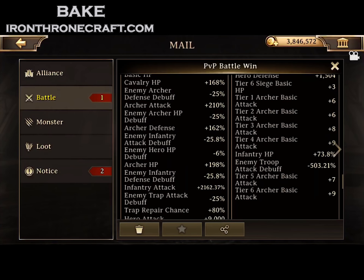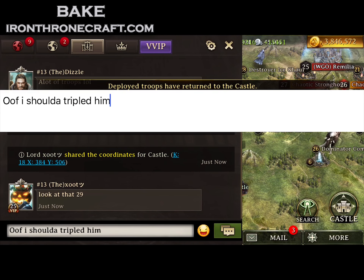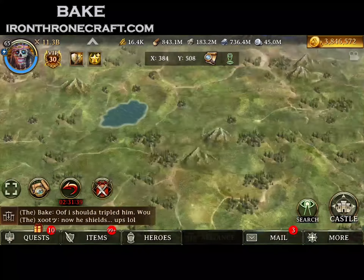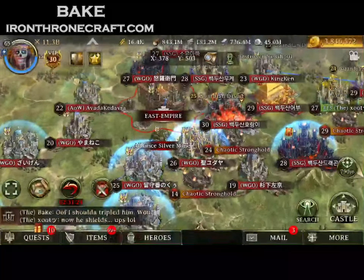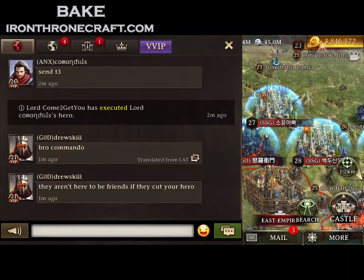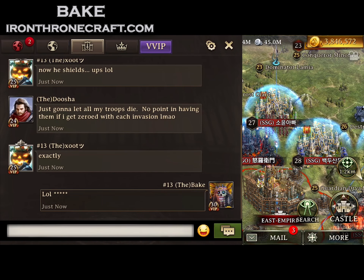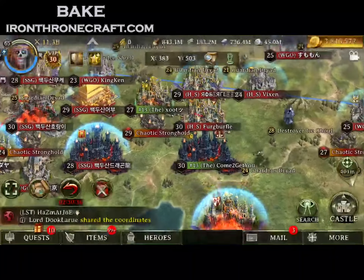We scroll down and look at his gear — you see right there 503% enemy attack debuff, which means he's wearing Guardian gear. And now he's shielded. But what I'm saying is I should have tripled him. That's what a lot of big accounts will do: send all three types simultaneously to land simultaneously. That way if you're a single type trap, you're going to get hurt. I usually only send one because I've only got about 15 million tier 6 and I don't want to blow them all into one dude if he's really well built. Hindsight's 20-20 — I should have sent a lot more troops to that guy because I would have gotten the zero.